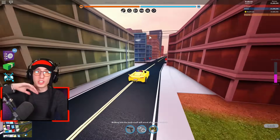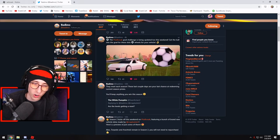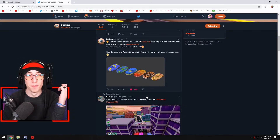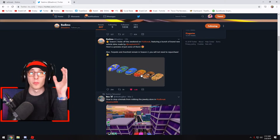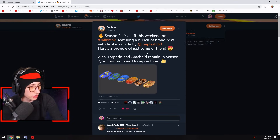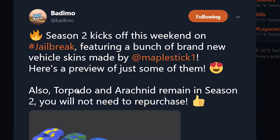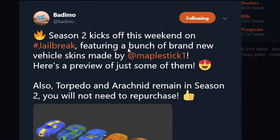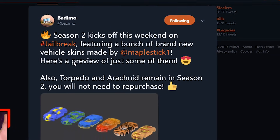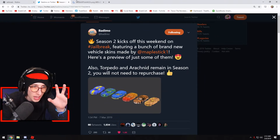We're going to talk about the new skins right now. Here we are on vadimo's Twitter page — check this out. They tweeted out a bunch of new stuff, including that asimo made a custom car skin. It says: 'Season Two kicks off this weekend on Jailbreak, featuring brand new vehicle skins made by Maple Stick, who does the art for Jailbreak. Here's a preview of just some of them. Also, the Torpedo and Arachnid remain in Season Two — you will not need to repurchase.'